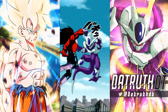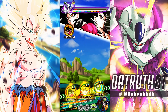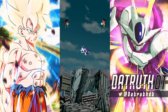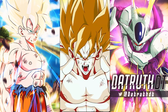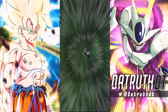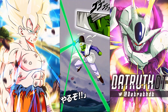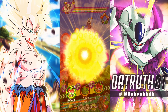LR Super Saiyan 4 Gogeta, of course one of the stronger units against this Cooler boss. Cooler might actually be a harder fight than Omega when I think about it. If I had to list these Red Zone fights: Broly is the toughest, Omega at two, Cooler at three, Bojack at four, and Red Zone Frieza at five. The thing about Red Zone Frieza is the fight goes on so long that you have plenty of time to build up stacking characters.